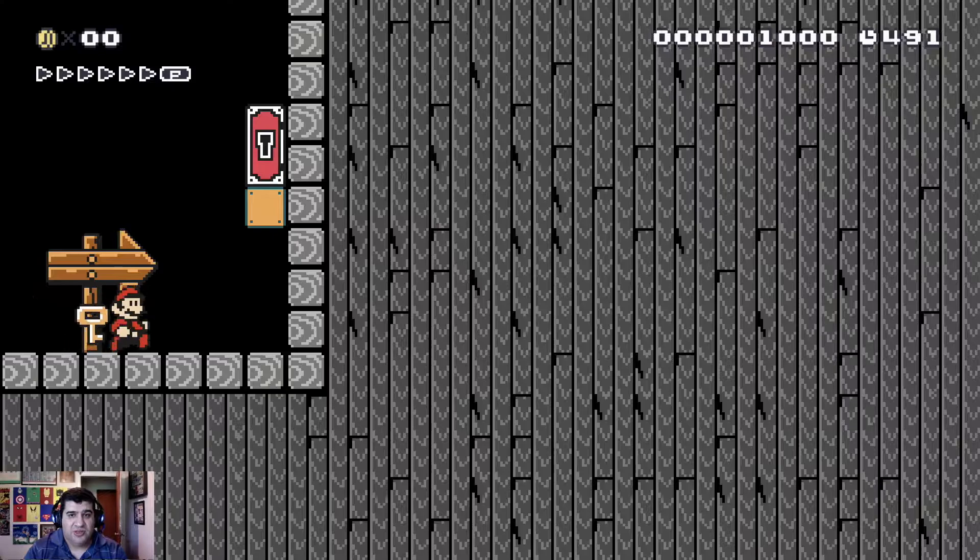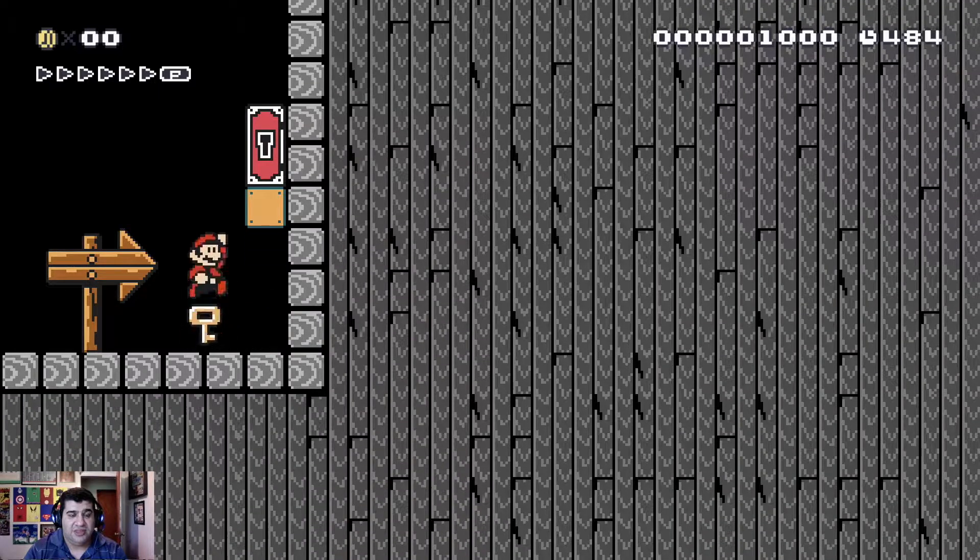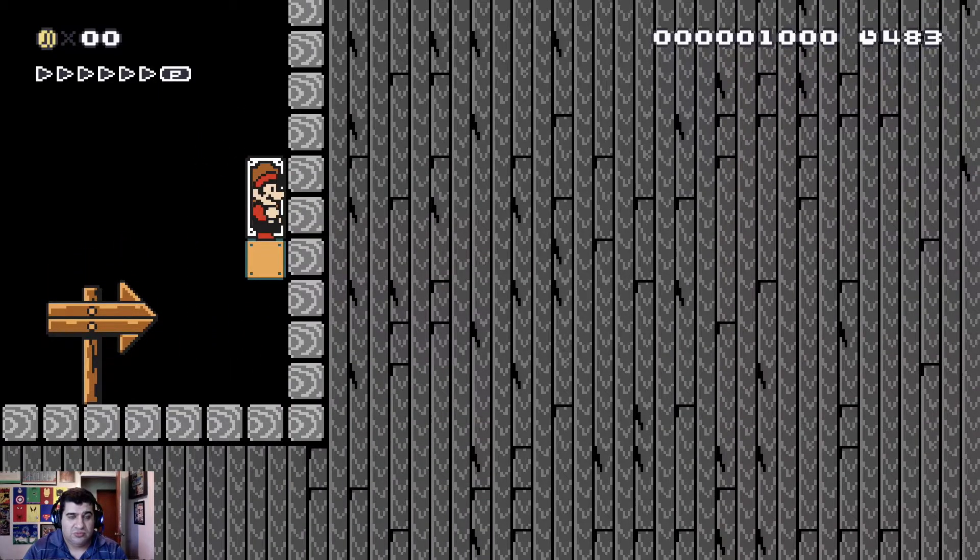I start things off pretty ominous — you have to go into the key door and you don't have an option. You don't have a key, so you have to hit that block. You have to go this way; there's no other options.